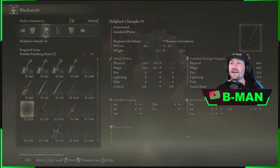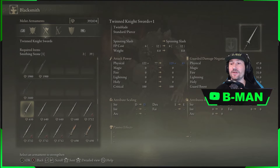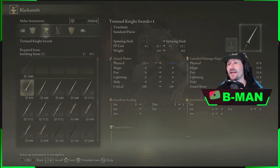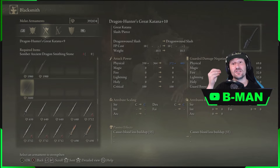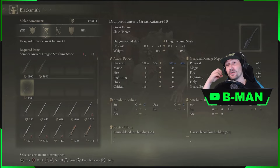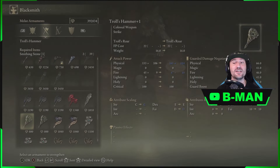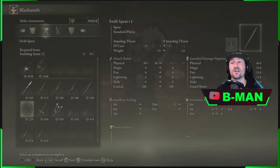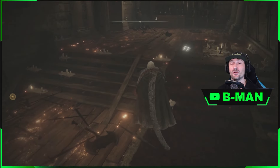Now anything that you level up, keep in mind when you're leveling up that the other player needs to be holding a weapon of at least that weapon level in their inventory to be able to see and collect level 25 and level 10 somber and level 25 ancient dragon stone upgraded weapons. They need to be holding at least one weapon in their inventory that is level 10 or level 25 themselves — an equivalent weapon — otherwise they won't be able to see it to pick it up.